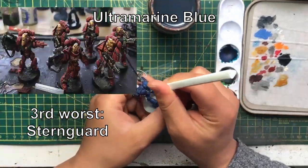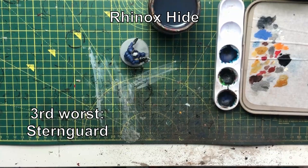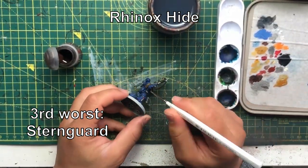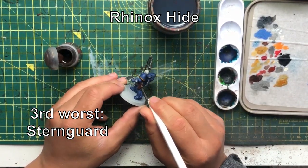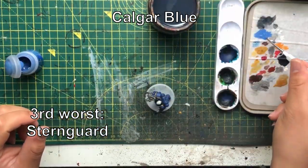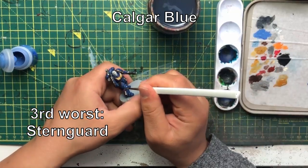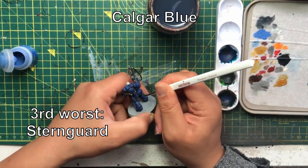Third worst: the Sternguard. Whilst they do still have some practical application, they are simply too expensive for what you get. They used to have a plethora of different ways of firing, but that mechanic has been reduced down to just one standard way of firing their bolt guns, meaning you're more reliant on buffs from lieutenants, captains, and chapter tactics. The Deathwatch very much stole their thunder with special issue bolt guns across their entire army. It feels like the Sternguard got left by the wayside — a real lost opportunity for Space Marine players everywhere.